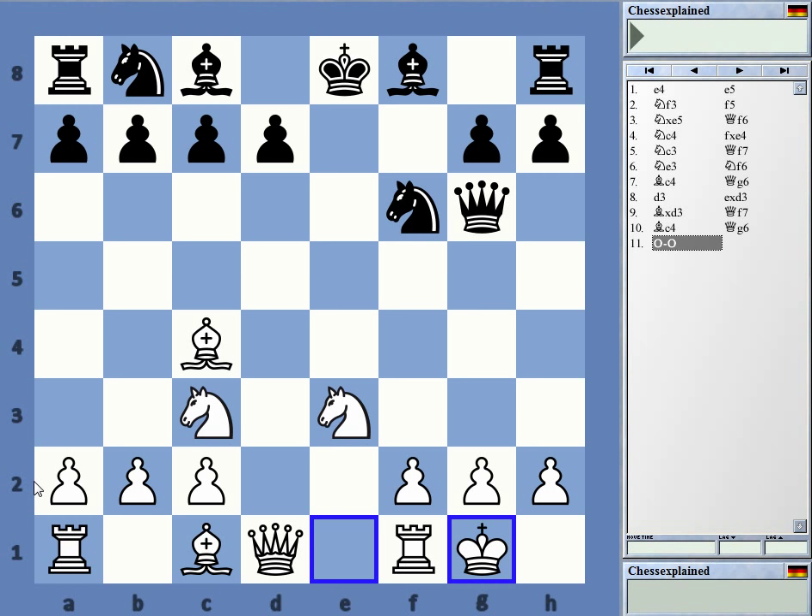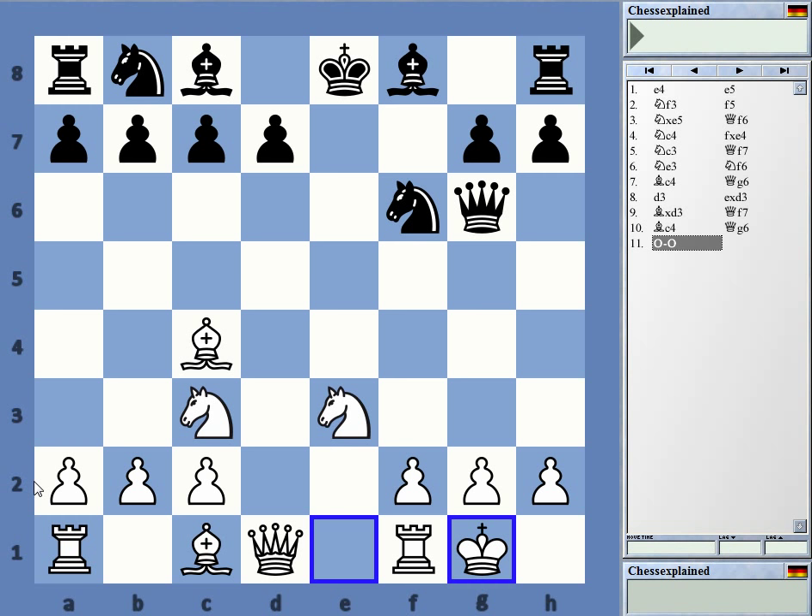Queen back to g6, and then d3. Again, we are opening up the position and will have a fantastic lead in development. If Black takes, castles, Rook e1 — this is the end. It's already a winning position for White. It's not just better, it's probably going to be a win because Black cannot castle.